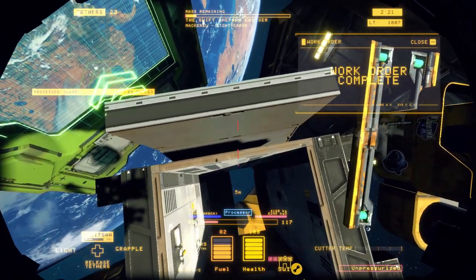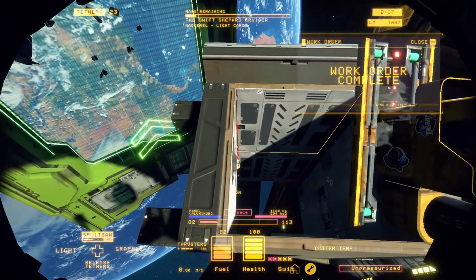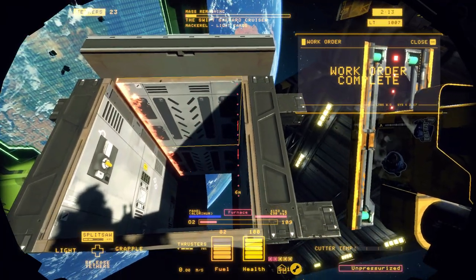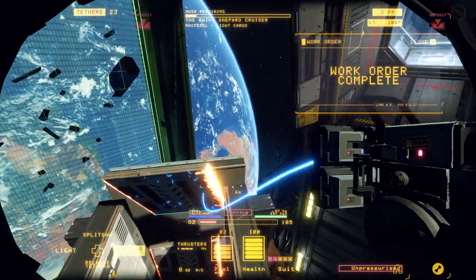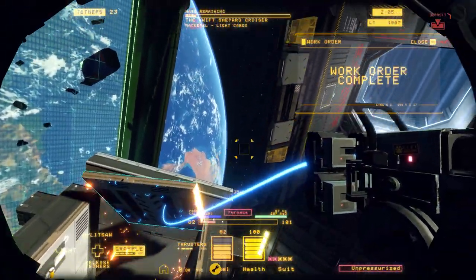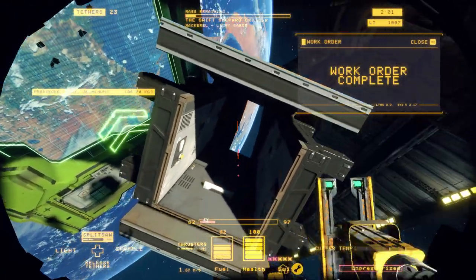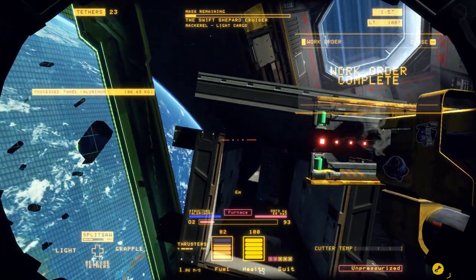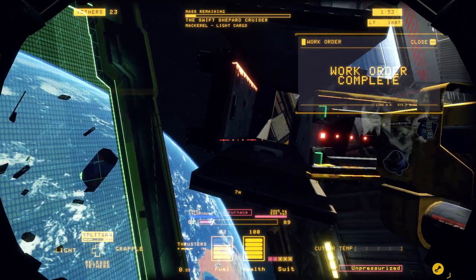Next we have the aluminum. The aluminum is the least valuable thing in the entire game. So if you have to choose between getting the nanocarbon in the processor or the aluminum in the furnace — especially during a race — get the nanocarbon into the processor and ignore the aluminum. However, we have a couple minutes left here, so we're going to go ahead and try to salvage as much of it as we can.